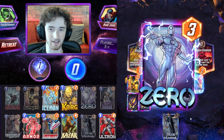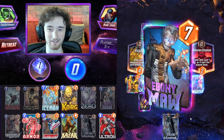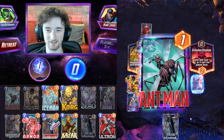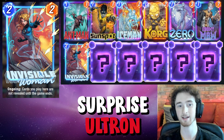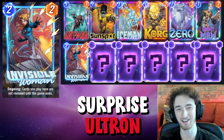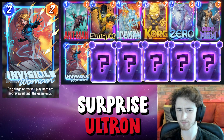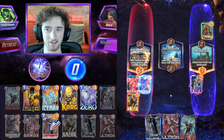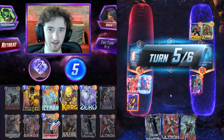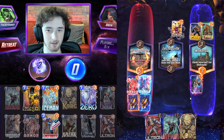We can also just play Ebony Maw into a location on turn three, or use it with Invisible Woman to completely nullify that negative Ebony Maw effect — some very nice synergy there. Invisible Woman is a key card to add a lot of surprise factor to the deck. The opponents are not going to know what's coming their way a lot of the time.